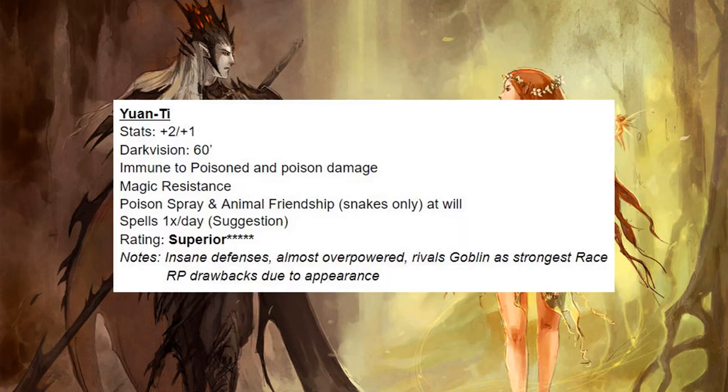And then finally we have the Yuan-Ti. These guys are insane — the defenses are insane. Magic resistance and immunity to the poisoned condition plus poison resistance or poison damage immunity? That is almost overpowered. It rivals the Goblin as the strongest race, and if you're not a lover of hide builds like I am, it probably is the strongest race. The only thing bad about it is that they are an evil race with a bad reputation, and they look really weird and distinctive, so you might have some roleplaying issues. But from a strict mechanics point of view, Yuan-Ti are probably the best race overall.